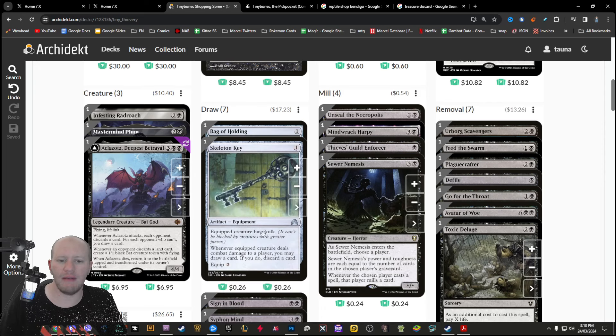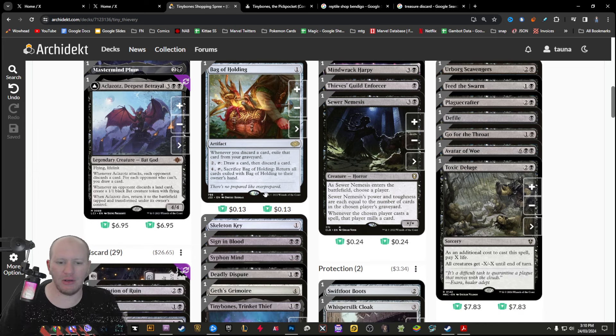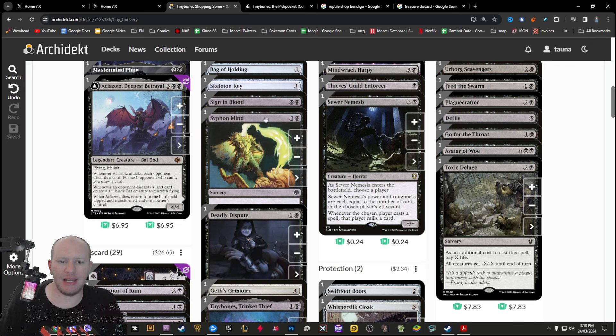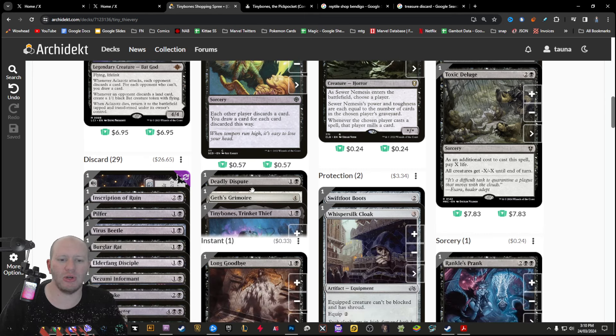We've got a bunch of draw stuff that also synergizes with discarding. Bag of Holding is amazing — whenever we discard something, we exile it under it, and then we can pay to get all those cards back. Anything we discard, we can hold in our Bag of Holding. We also have cards that force each other player to discard a card and then we draw cards based on that.